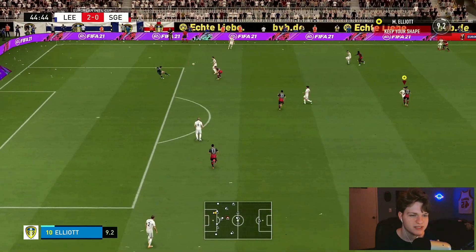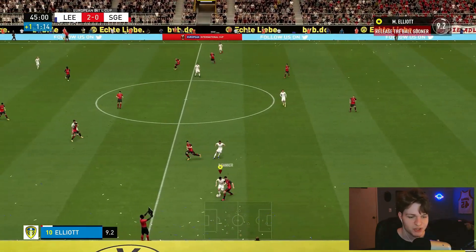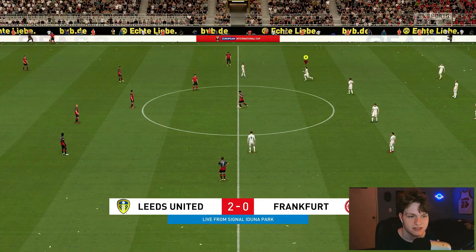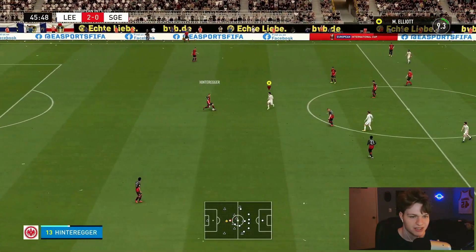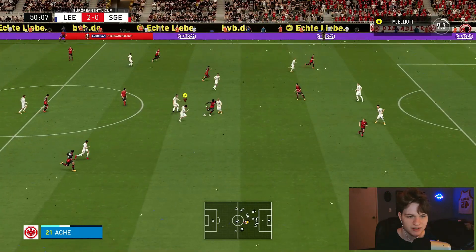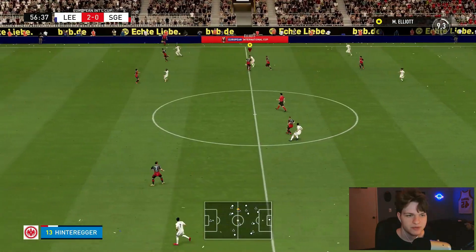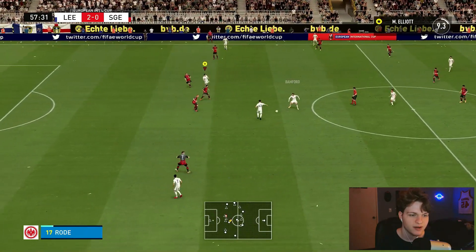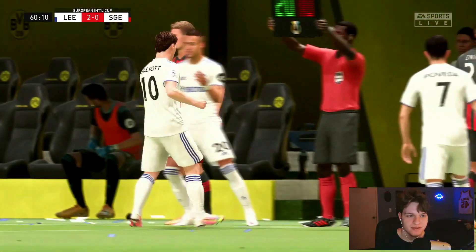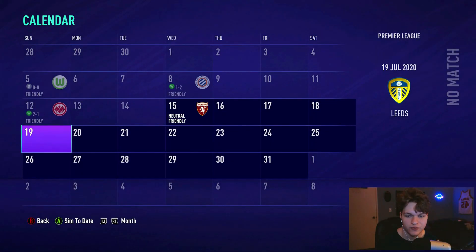It seems like the manager has been making subs at halftime in this preseason. But those two assists have earned us time in the second half. The passing of this team is already pretty decent — this is a big step up from Derby, both in the players Leeds have and the style of play. Eventually Matthew Elliott is subbed off as our stamina wasn't looking good, but two assists in the game. We won the Frankfurt game 2-1 and have made it into the preseason semifinals against Torino.